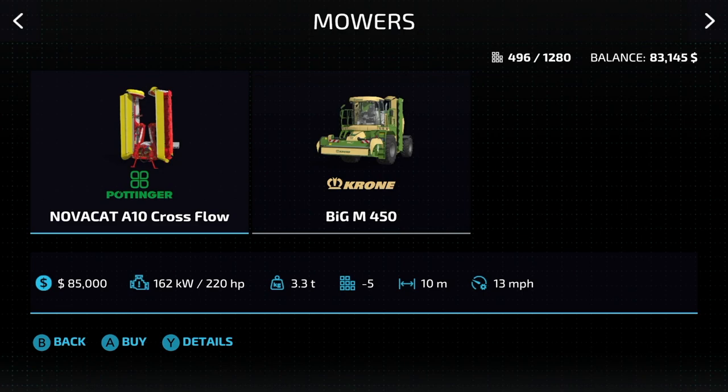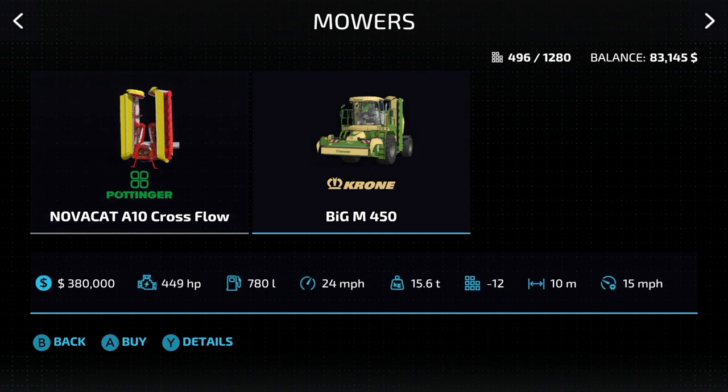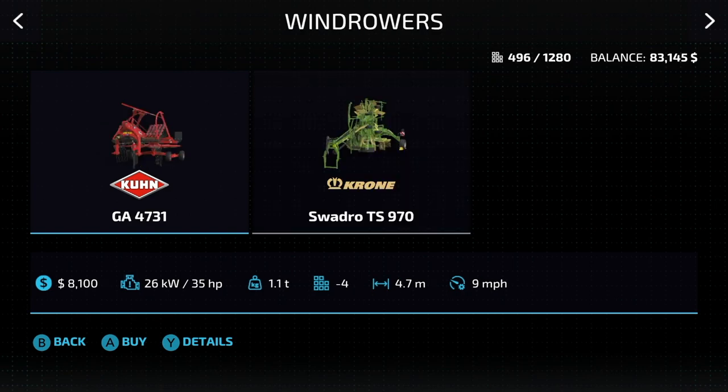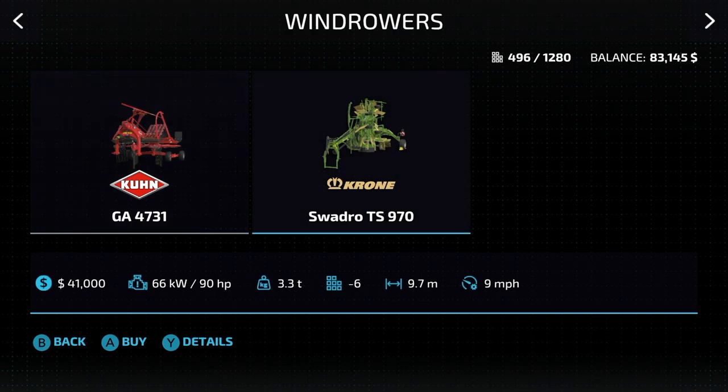Next is mowers. We have the Pontian Nova Cat A10 Crossflow requiring 220 horsepower, 10 meters at 13 miles per hour. And then the Chrono Big M 450, a self-propelled mower, 12 slots, 10 meters at 15 miles an hour. If you need to make hay, tedders are the only way — we have the K brand GF 8712, 8.7 meters at 9 miles an hour. For windrowing, we have a small one: the K brand GA 70 or 4731, 4.7 meters at 9 miles an hour, and the larger Chrono Swadro TS 970, 9.7 meters at 9 miles an hour.